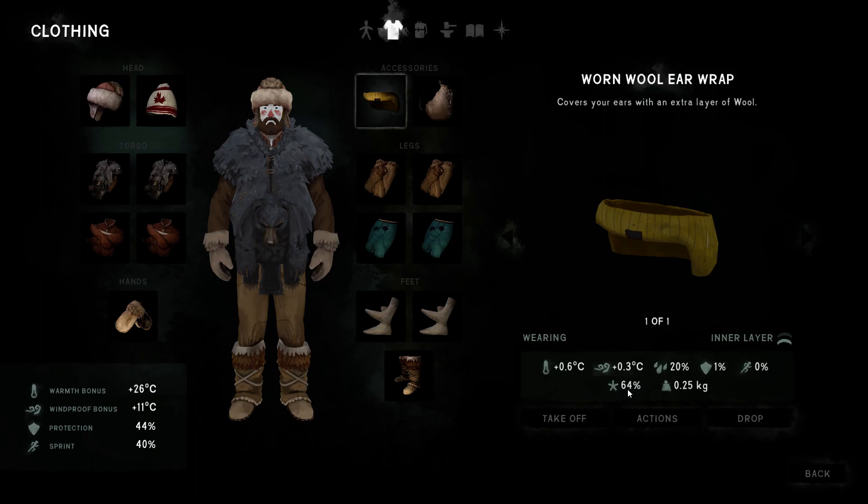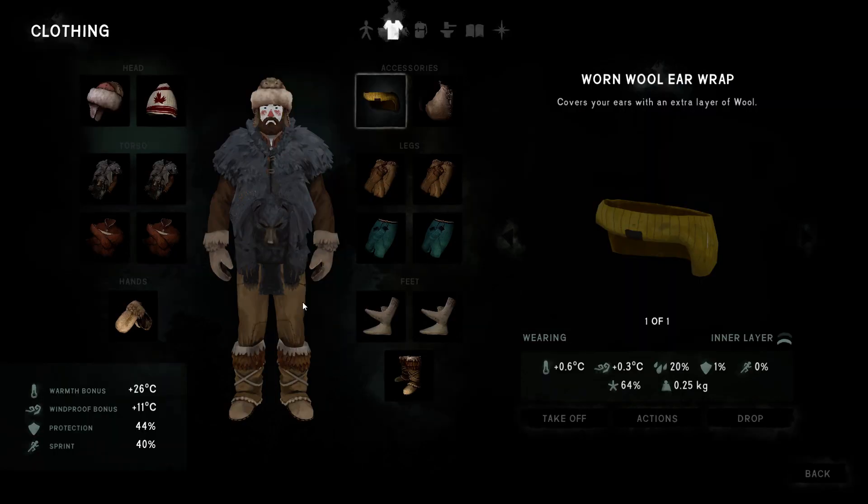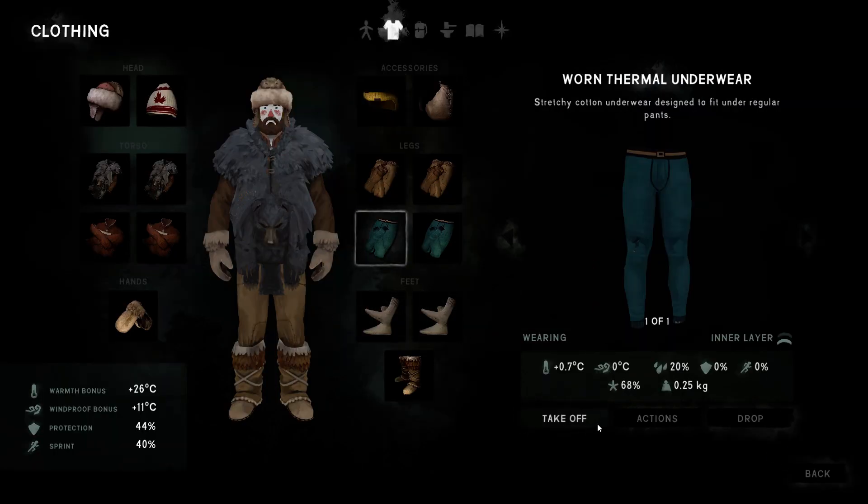When you check the repair amount, it gives me 36% to 30% — that's the maximum repair I can get. So I don't need to repair this yet. If the earwrap is down to 30%, that's the maximum repair point, and then you should repair it. The underwear maximum is around 40% to 50%.